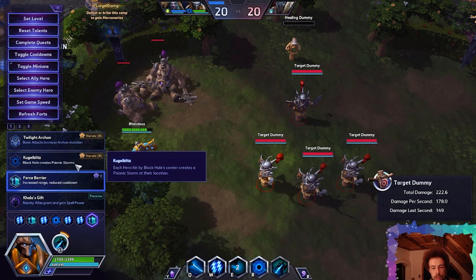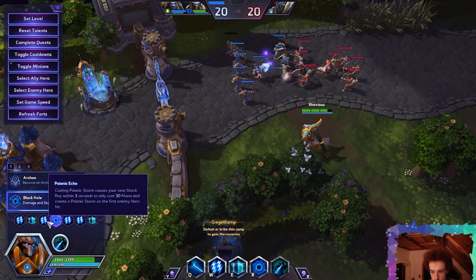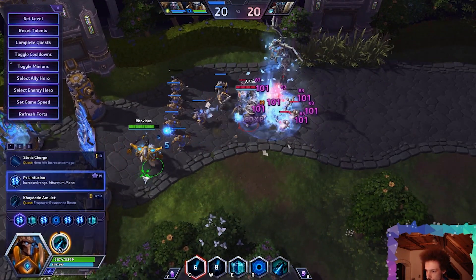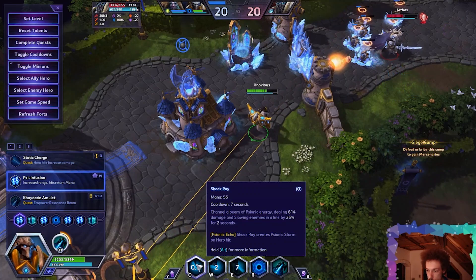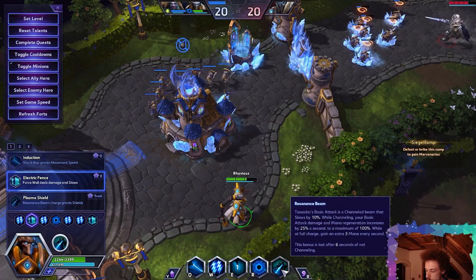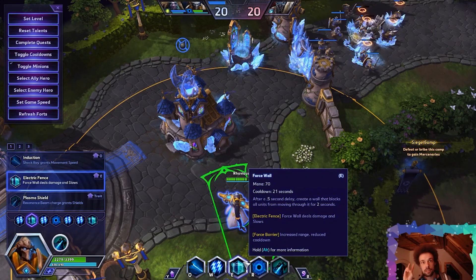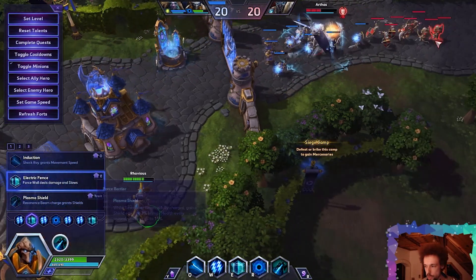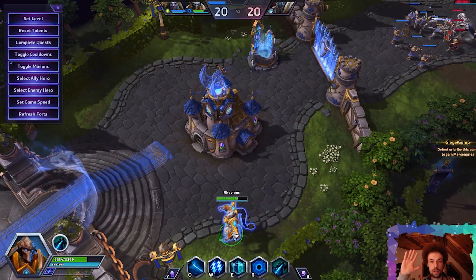With Graviton Blitz being my least favorite, so ladies and gentlemen, this appears to be our new Tassadar. Really excited — I'm really loving what they did. I'm really fond of Shock Ray, absolutely adore the level 4 Plasma Shield talent. I love the interaction with the auto attack ramping up and having the beam fully charged having such a huge impact on many other talents and abilities. Thank you so much for watching, feel free to give me a like and see you around next time, bye!